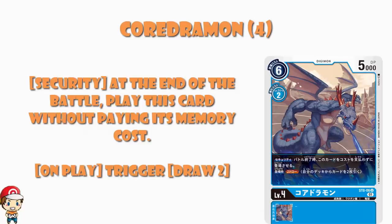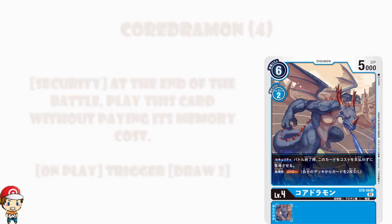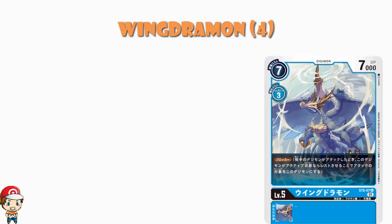Wingdramon is also coming around here, and you get a play set of Wingdramon. There are some reprints — we'll do those at the end. Wingdramon is a level 5 blocker. Nothing more than that, nothing less than that. It is just a level 5 blocker. But it's got pretty much average stats for a level 5, plus blocker. I am cool with this, ladies and gentlemen.